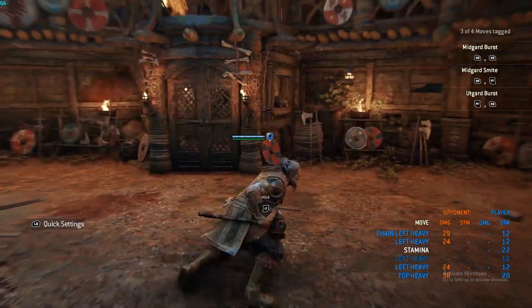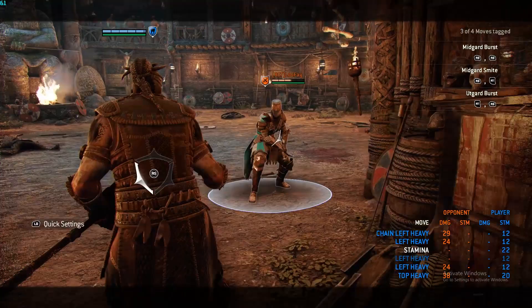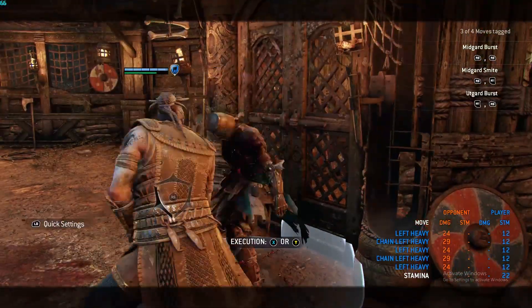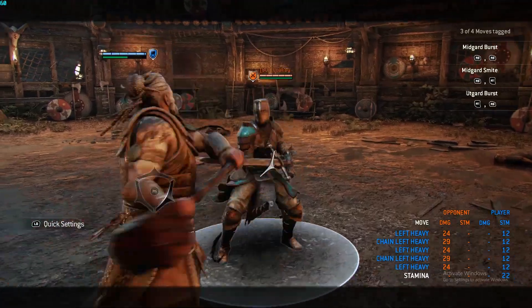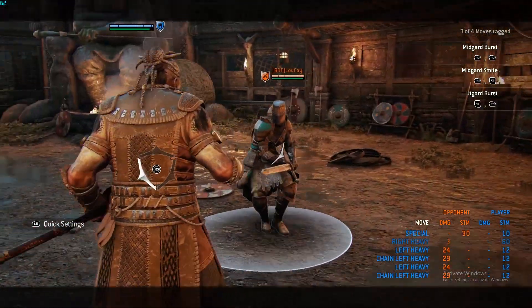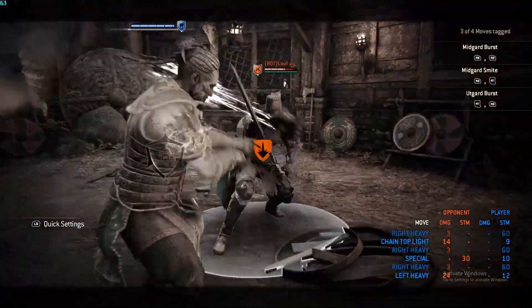If you're near a wall, you can launch your opponent into the wall and get a wall splat. Not only that, his zone attack also combos. You can do his zone in the light, and you can do his zone into the unblockable.